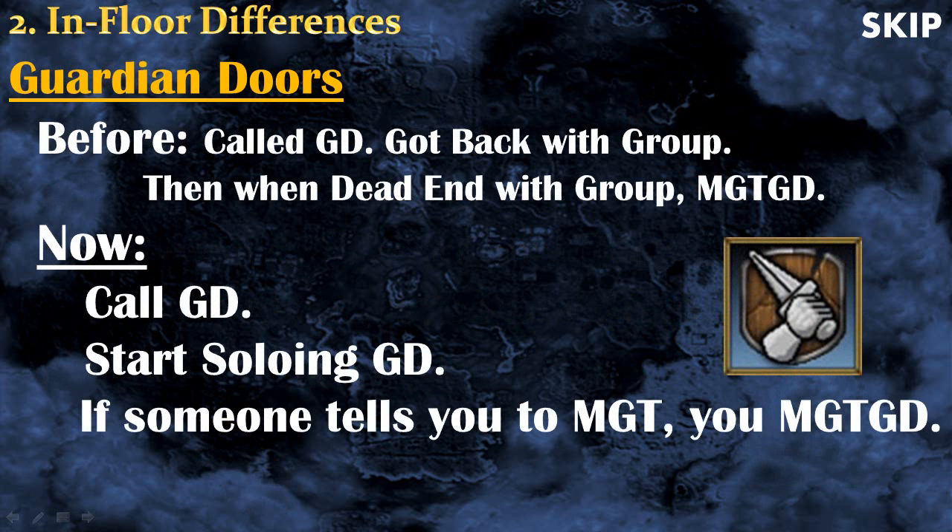Before the Evolution of Combat, when a player found a group door they would call it, gate it, go back with the group, and continue together until hitting a dead end. Now it's different — when you find a group door you call it, but you don't gate it and go back. Instead, you start soloing the GD and only move the group to that door when someone tells you they've reached a dead end. So you don't go back with your group — you solo the GD and follow the path.